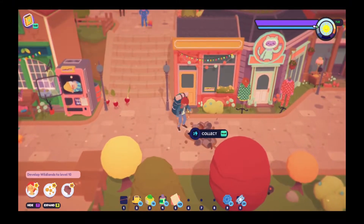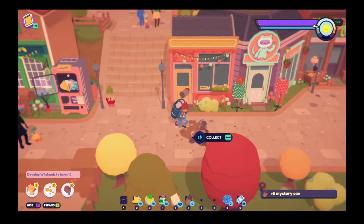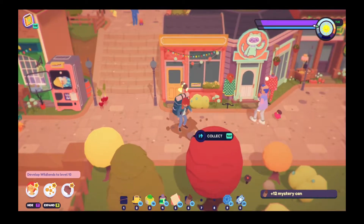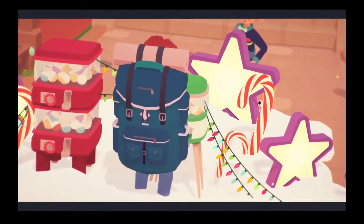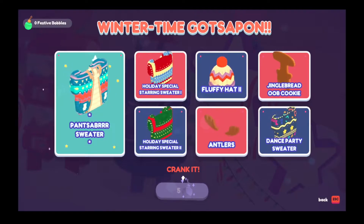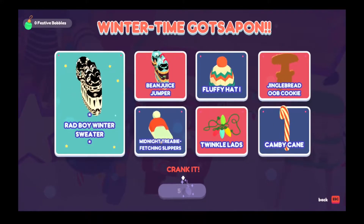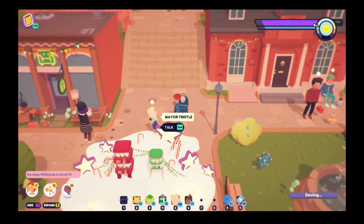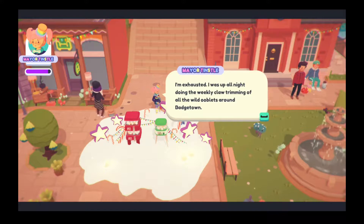Right now, while I'm here, let's go ahead and collect all these guys. There goes Churls — we'll have to check out the store. You get Gatsapon, but of course you have to get the items to be able to use the Gatsapon. There are different holiday things. I'm not sure how to get the actual event items. I was up all night doing the weekly claw trimming of all the Ooblets.